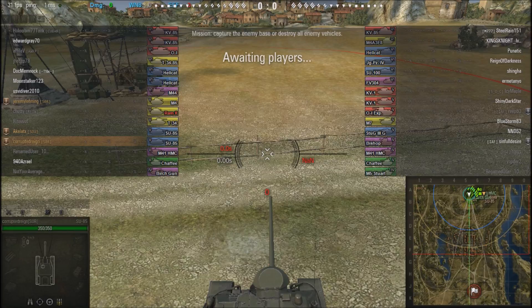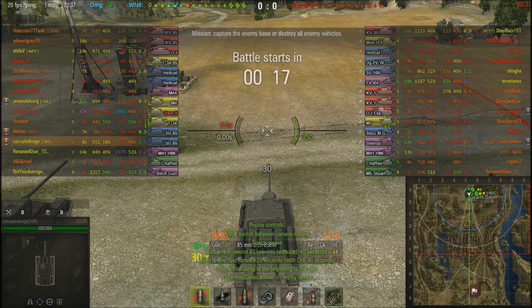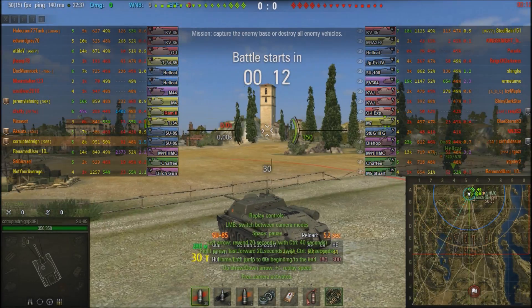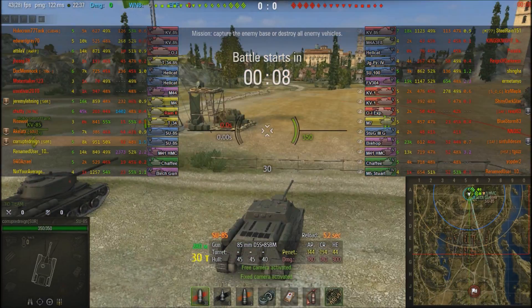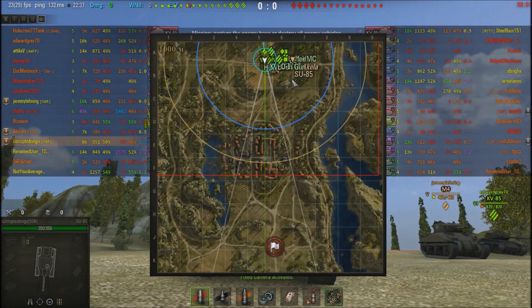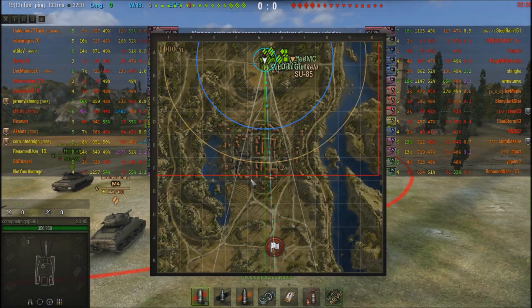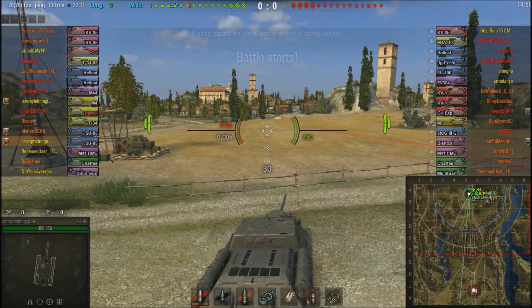Replay starts here. We're on the bottom team. You can see the gun performance stats at the bottom. This is Abbey. TDs usually camp here and here, so I'm going to camp in this bush in order to shoot down this alley, because a lot of tanks typically go down there.